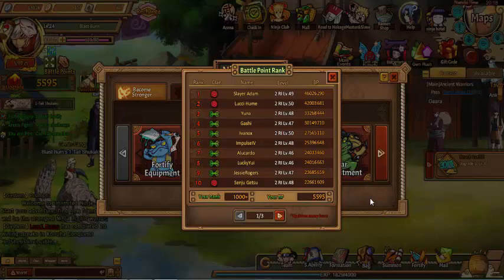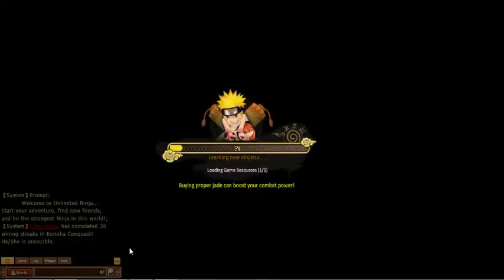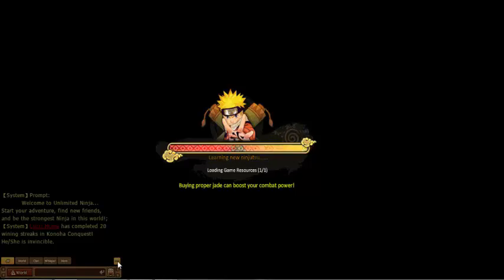I already done an account overview before, so I didn't have to go through all that. But we have a request to do an account review on Slayer Adam — secondary incarnation, level 49, 46 million BP. So let's see what's going on and check out his team and all the good stuff.